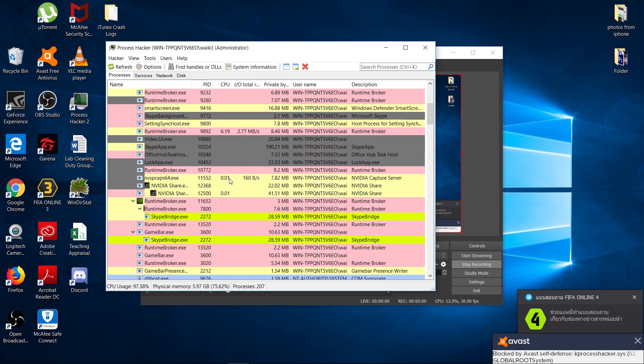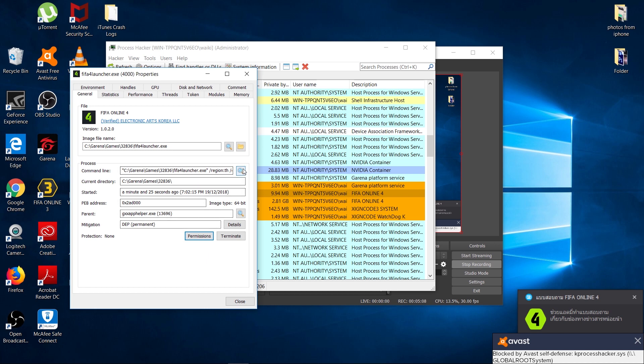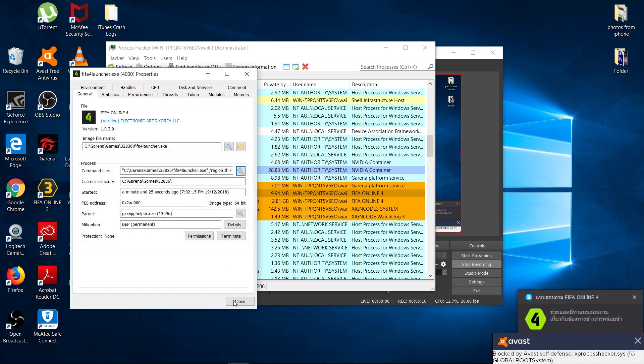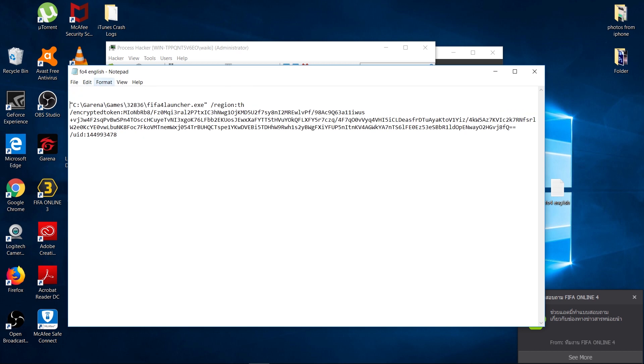From here we just follow what we have done before. Go to the FO4 FIFA 4 Launcher, right-click, go to Properties, click on the magnifying glass, and then copy. Make sure this path starts with a C drive or D drive and ends with your UID. Close it and then create a new text document — name it anything you want. I'll name it FO4 English. Double-click, paste, and then add echo off, and change your region to SG.